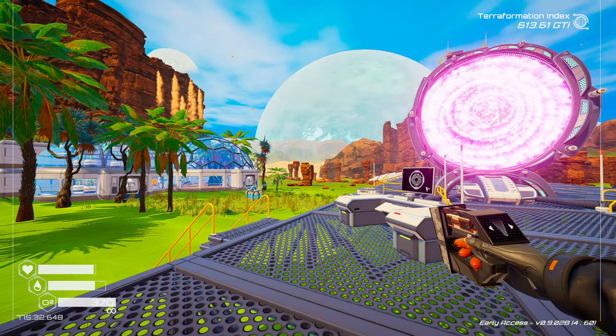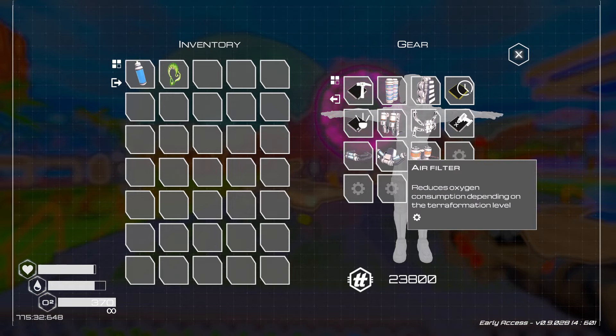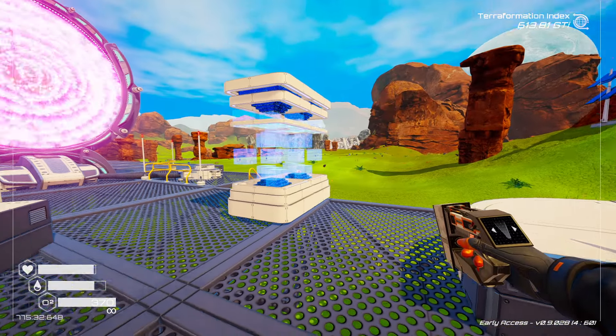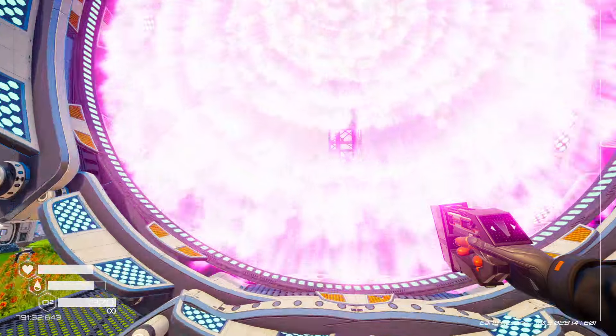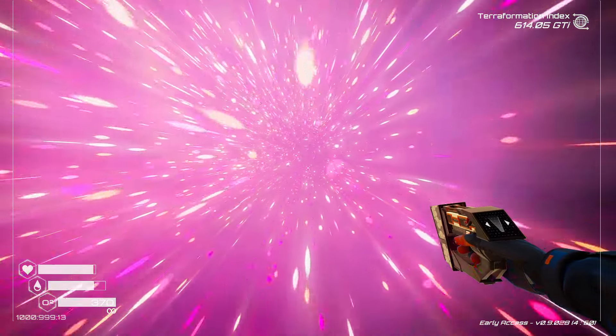We've got stuff going between episodes that didn't do much. I plugged in another power fuse at the power generation — we didn't need it just yet, but I put it in. We've got 10,000 power available now. Let's go check out this new portal area.